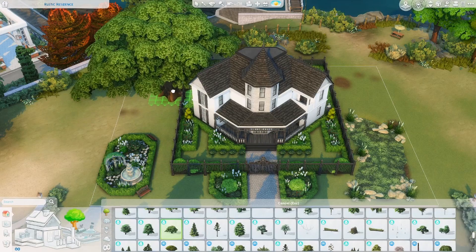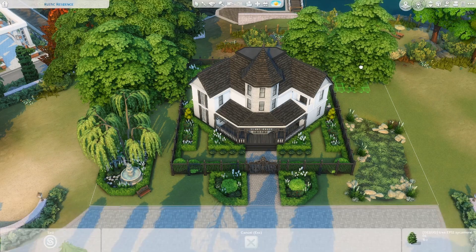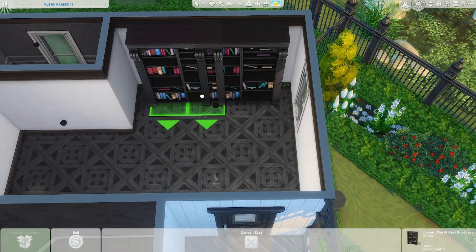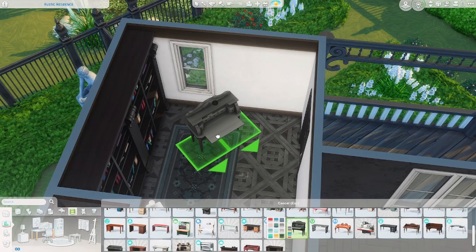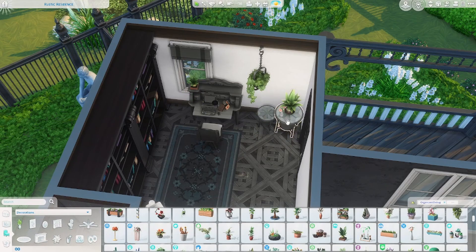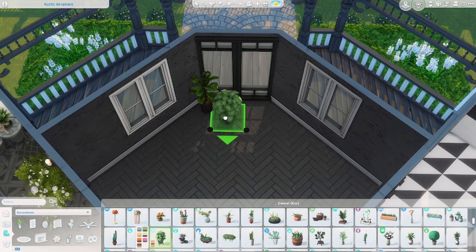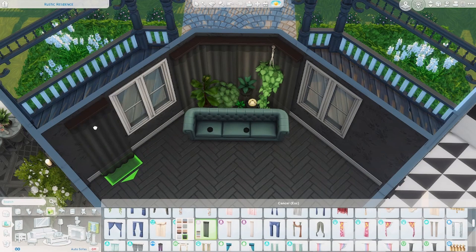I thought a maze would just suit the vibe of this house. This house is meant for witches — or spellcasters — so there are three different bedrooms, all of them themed after popular witches from media. On the first floor I wanted that mix of modern and traditional, so this is a more modern kind of house on the first story, and I really love how it turned out.